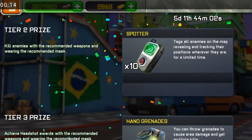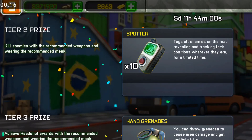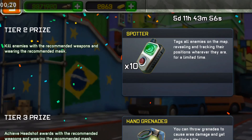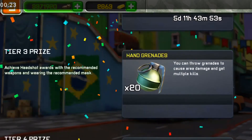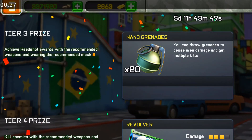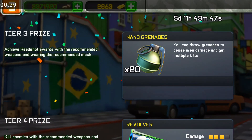For Tier 2: killing enemies with recommended weapons — those have an R in the right corner — and using the mask that you already want. For Tier 3: achieve the headshot award with recommended weapons and the recommended mask.